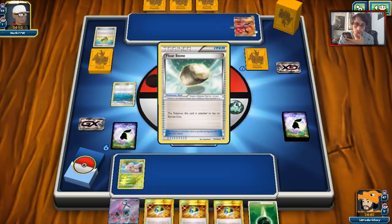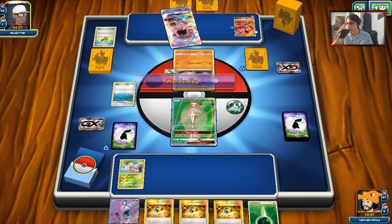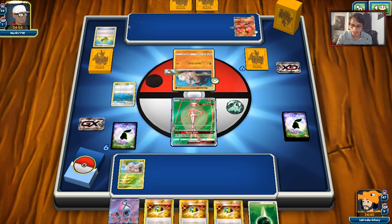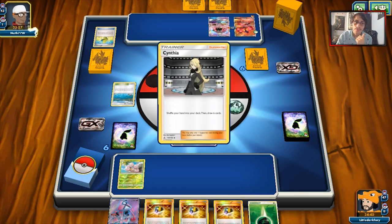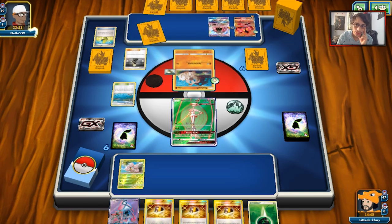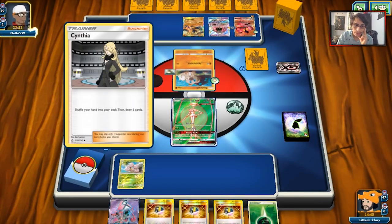He's building up that Buzzwole and he has a Buzzwole GX. He's going to see Cynthia — he got a really good start with Strong Energy, Choice Band, and Float Stone. I don't like that he's playing Octillery though, which might be a bonus for us. I don't like Fhermosa being in the active; I don't want her to get knocked out in two turns.